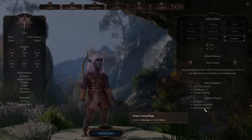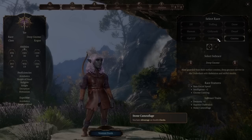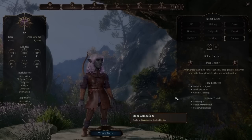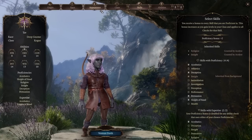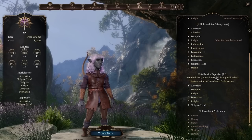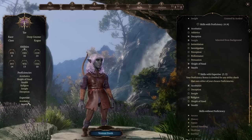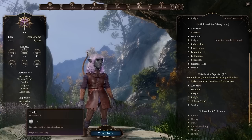The Deep Gnome also gets Stone Camouflage, which gives advantage on stealth checks — unlike Wood Elf or Halfling which give proficiency. You can then give yourself proficiency in stealth through the skills tab, and have advantage on top of that. Combined with expertise in stealth, we get a plus 7 with advantage at level one — absolutely amazing.